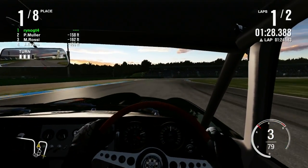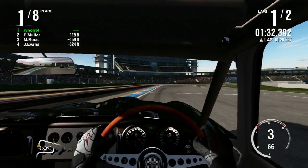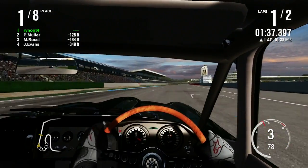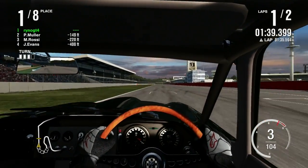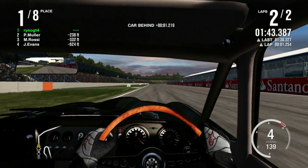Moor and Rossi are duking it out behind me for second — door to door. Moor into P2. Maybe he can catch the Franken-Jag. Also, gotta stay classy with the wooden steering wheel.